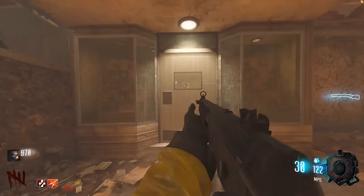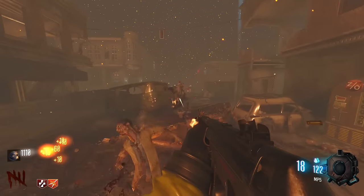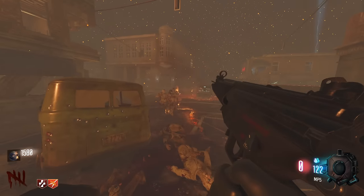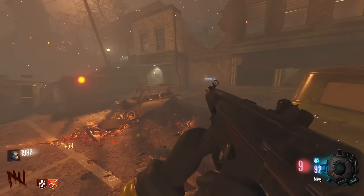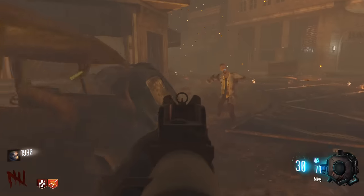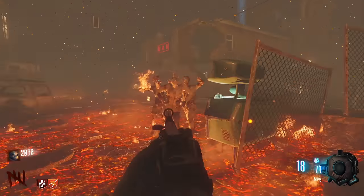The Wonder Fizz is literally right there, but on this version it's glitched, so I'm not even opening it. Because that door just to open up the Wonder Fizz? 2,500 points — that's a whole Juggernog, man.